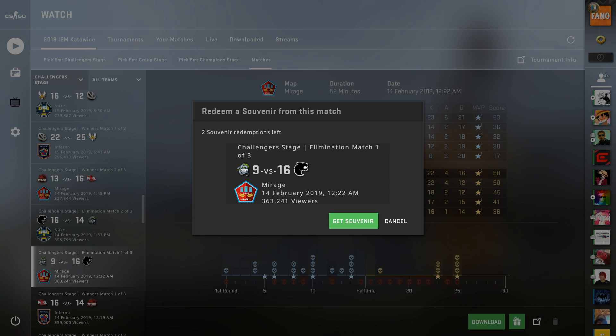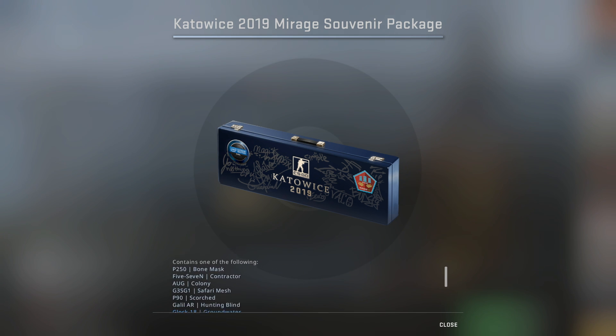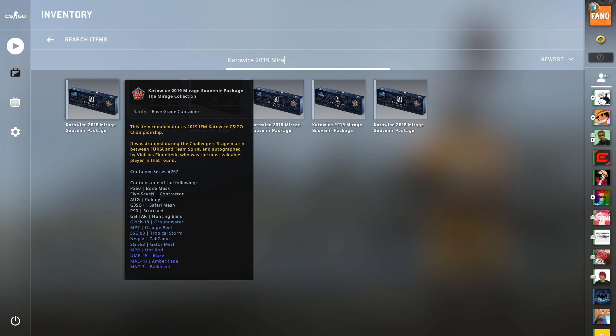We get a Vini autograph — the highest probability outcome — but I didn't choose this game only for the players. I decided to choose it based on the souvenir packages I observed on the market and how rare and valuable I think this package will be in the future.